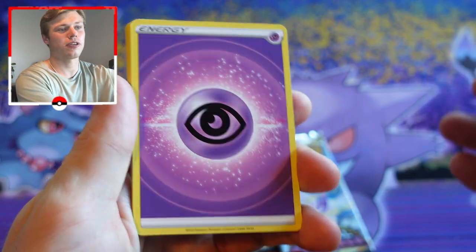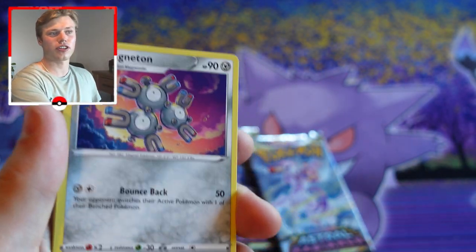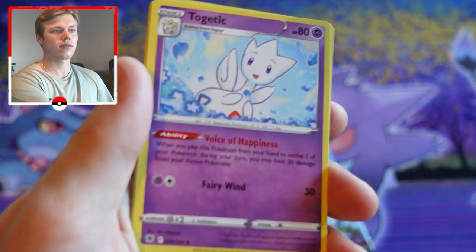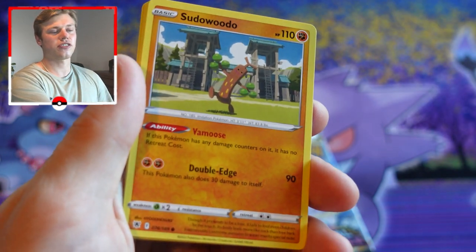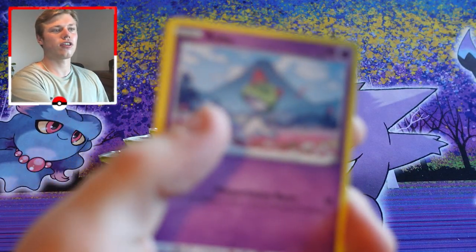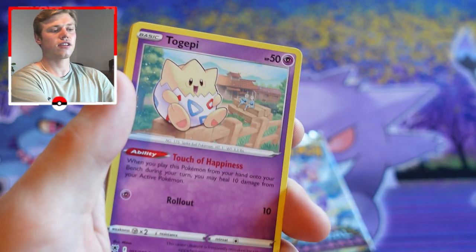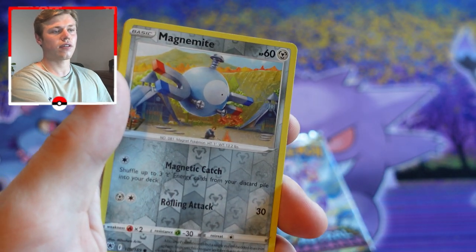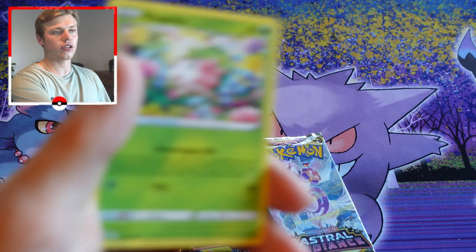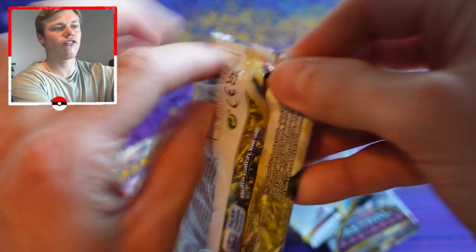I'm definitely getting a little bit better at keeping the table neater and more organized while I'm doing it, so I don't have a huge mess to sort out at the end. Before, I was basically stacking all the cards in one huge pile and not separating out the code cards or anything. Pack three: we have Ralts, Nickit, Chinchino, Magnemite as our reverse holo, and Samurott as our regular rare.